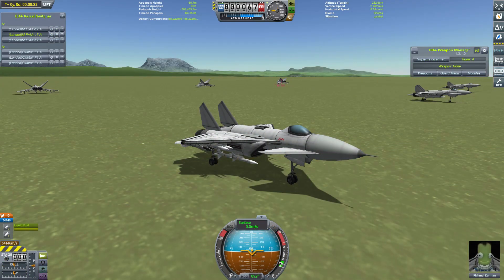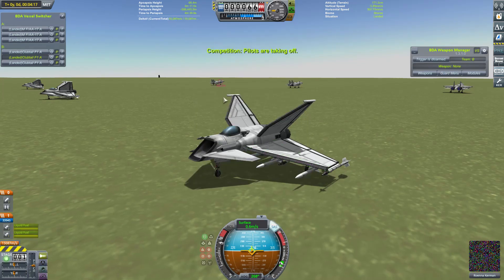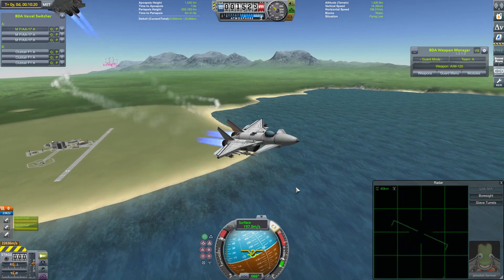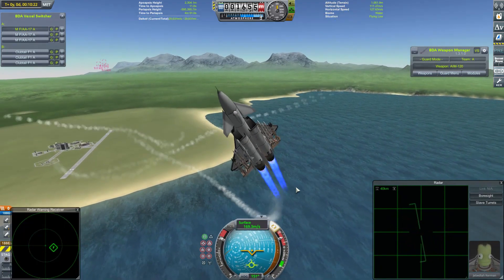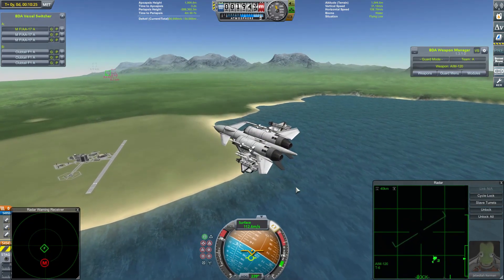I was genuinely surprised by that result. But now the FAA-17s have a chance to redeem themselves in this fight against my Club Tales. Let's see if they can pull it off. Round two starts. The Club Tales are a slightly stronger craft than the Cyclones, don't tend to fall to those missile kills as often, a touch more manoeuvrability.